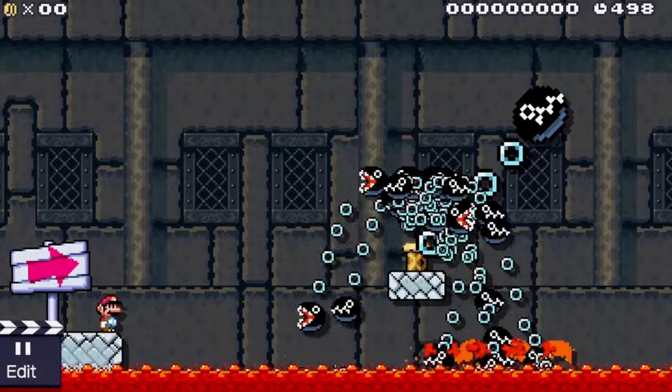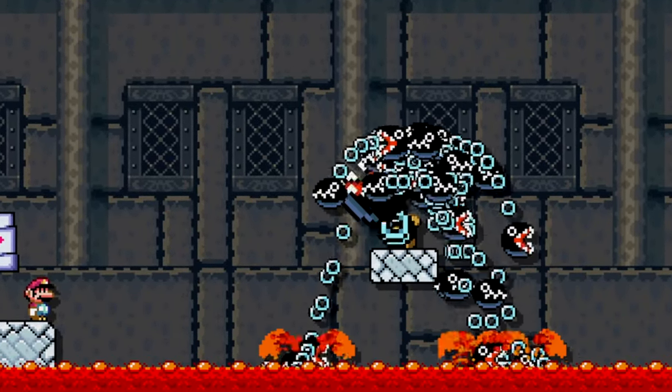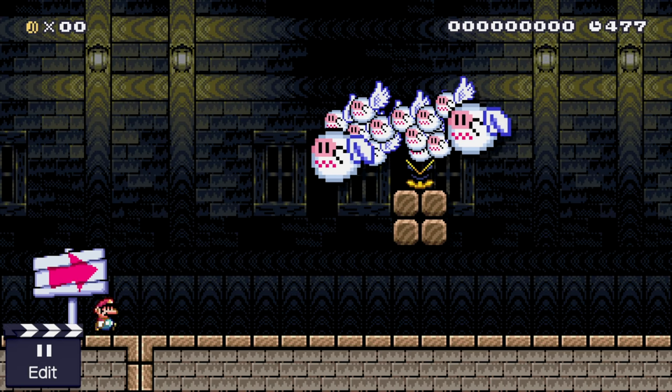Hey everyone, it's Darby from Blue Television Games and I have an amazing glitch for you today. Check out this Chain Chomp fountain I made. With this glitch you can make enemies and items appear out of nowhere, kind of like they're coming out of pipes, but there are no pipes.